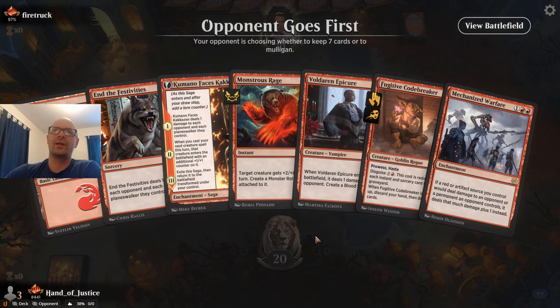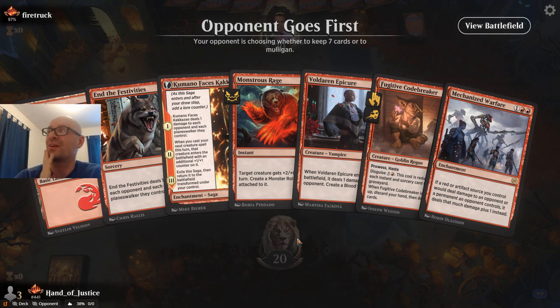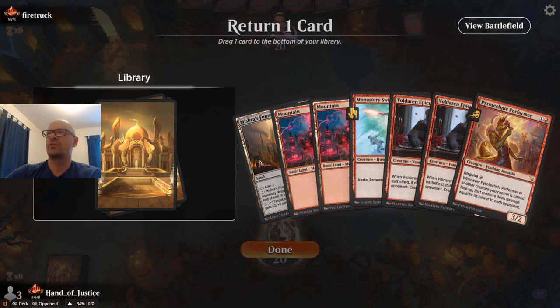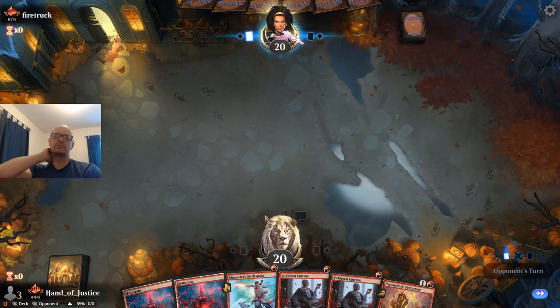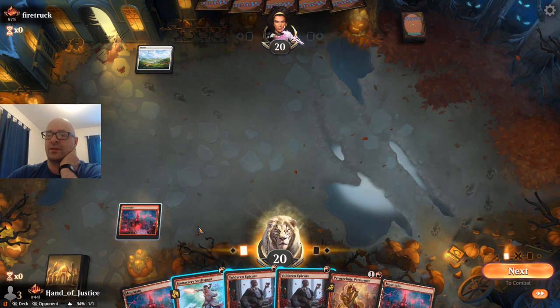Okay, we are on the draw. We only have one land and without Play with Fire to help filter our draws, I think we might need to mulligan this hand. I think it's probably right to get at least two lands. Yeah, this new hand looks a lot better. I'll throw back the Mishra's Foundry. This will be my first time playing with Pyrotechnic Performer, so I'm definitely hoping it does well.